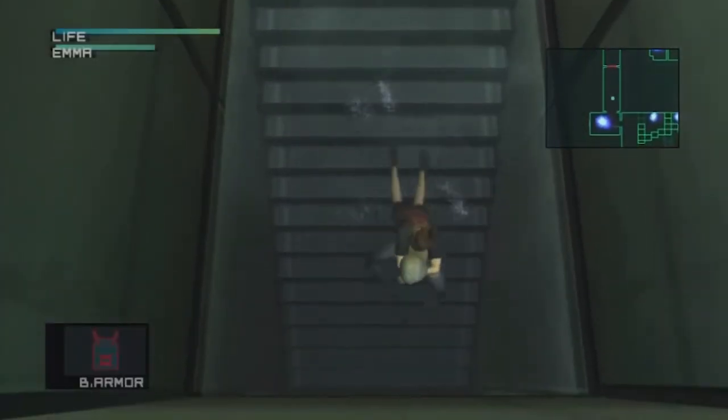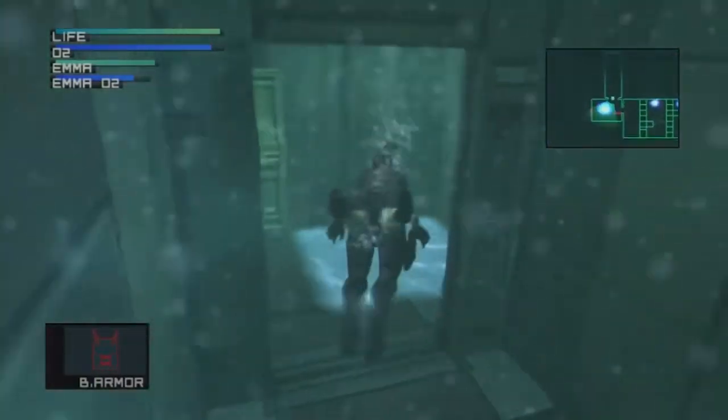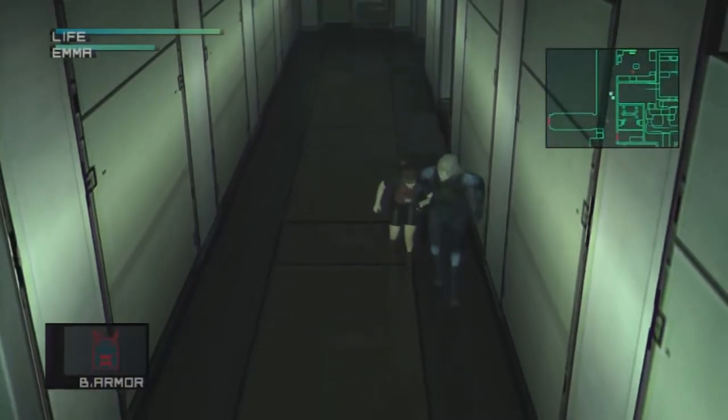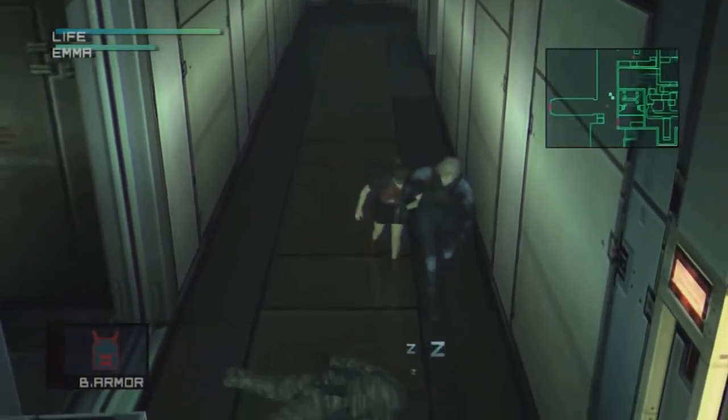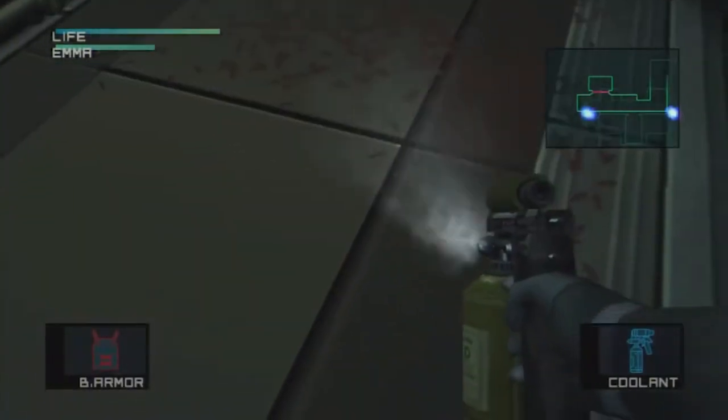What's worse than escort missions? Water levels. And in Metal Gear Solid 2: Sons of Liberty, Hideo Kojima pairs the two. In this assignment, you literally hold Emma's hand while swimming through passages and swatting bugs, which is especially testing because she's afraid of both.